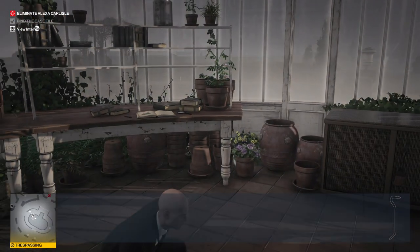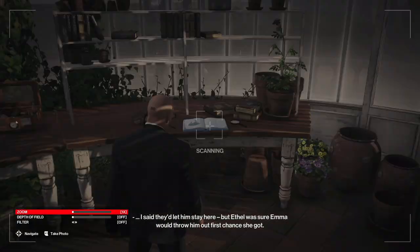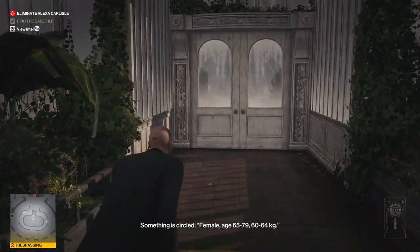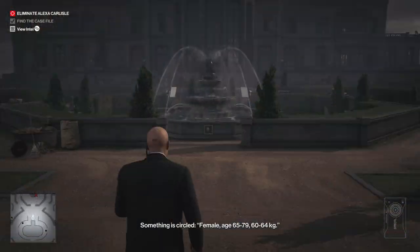Make sure you repair the distillation kit. You can also pull out your camera and look at the book — this will tell you that Emma is trying to kill Alexa. Make sure you leave the plants on the desk in this room, as she will need them in order to craft the poison.